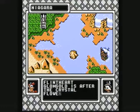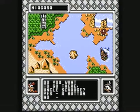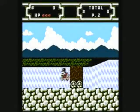Flint Hart Blomgold is after the Crystal Flower 2. Don't worry about that, because you're not going to see Flint Hart Blomgold anywhere in this level.